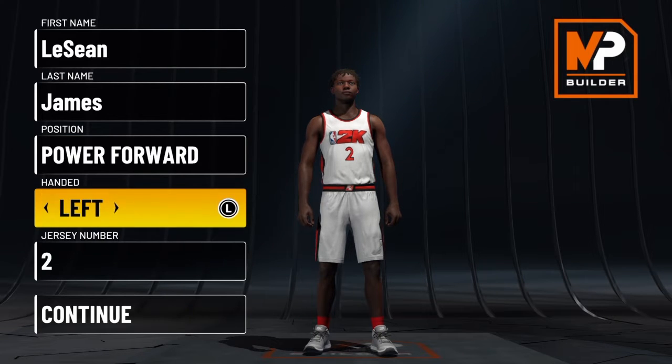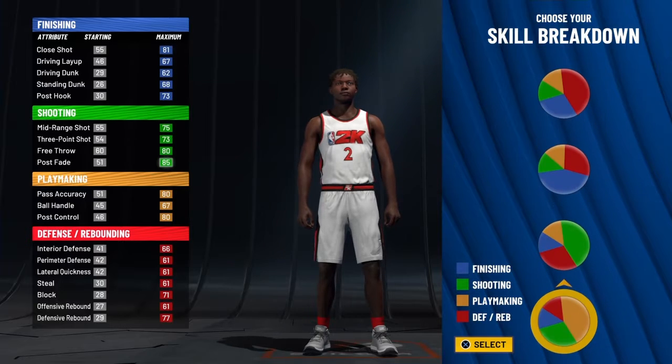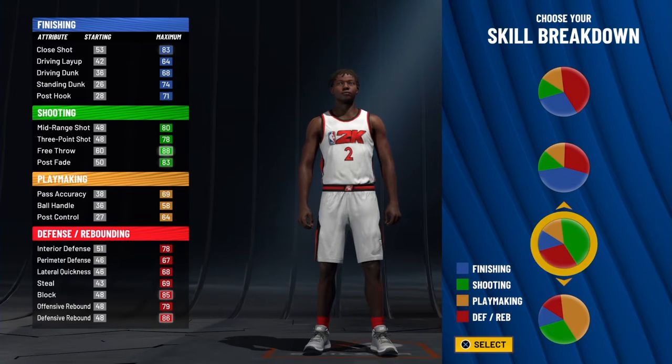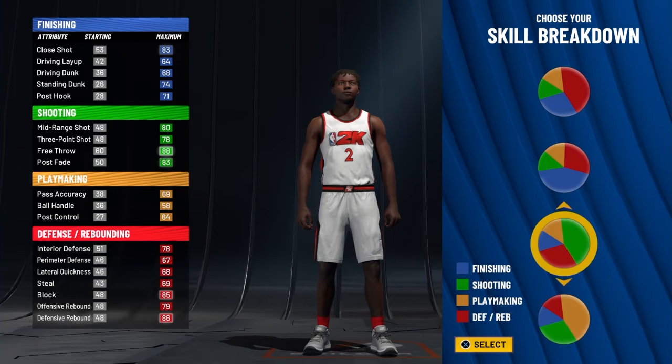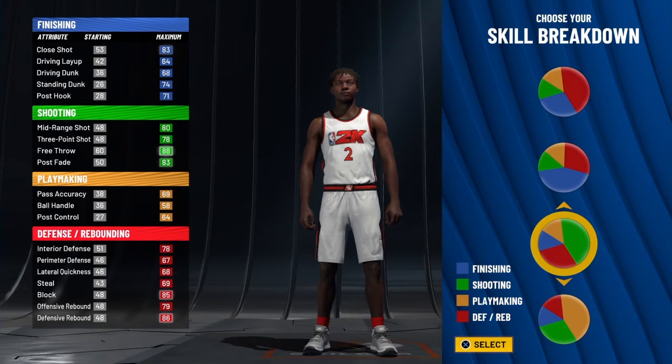Okay guys, so here we go. Getting right into the build. You make a power forward. Handiness is whatever you guys want it to be — I always make left. Number does not matter. You do green and red, because you're making a popper. You're going to want to be able to shoot on a pick and pop.